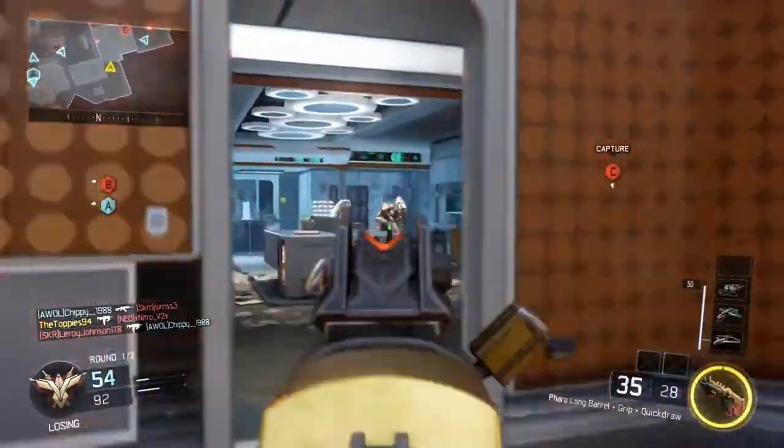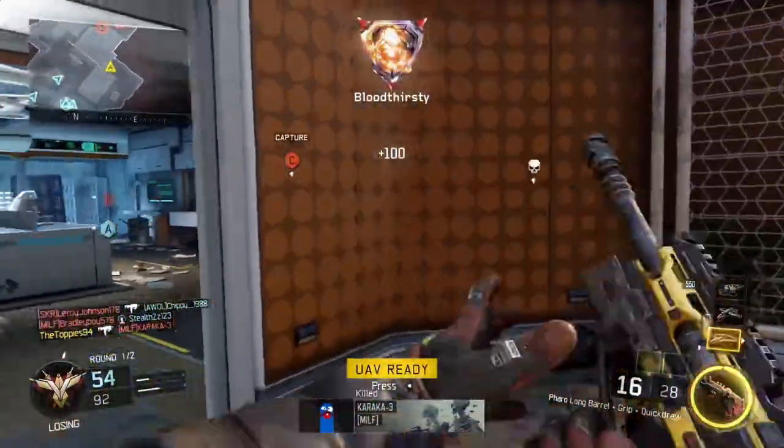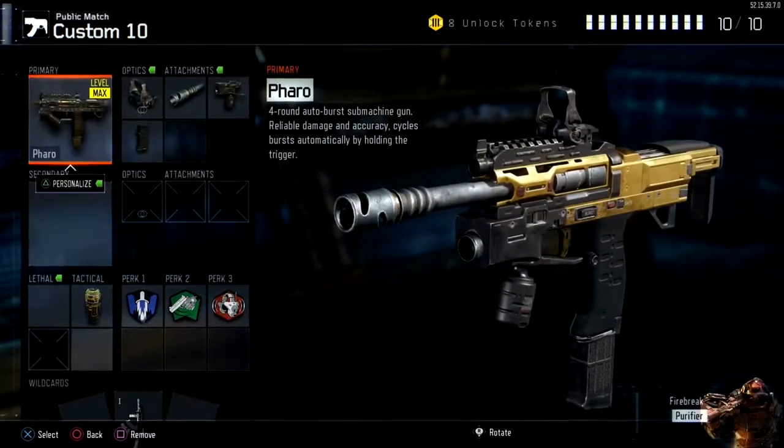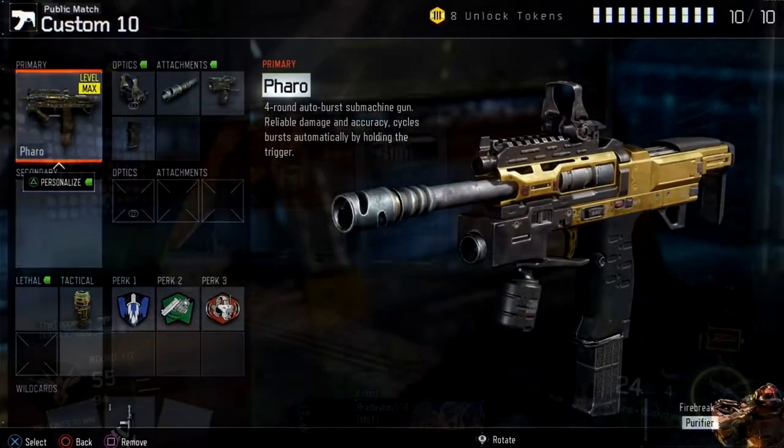Starting off with the class you want to be using to get those first 9 headshot camos as quickly and easily as possible, you're going to want the Pharaoh with the Red Dot Sight, the Long Barrel, the Grip and the Quick Draw Grip.